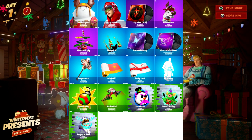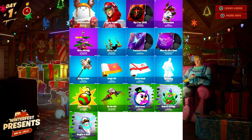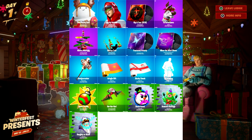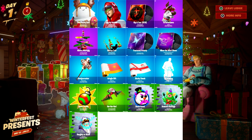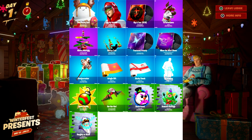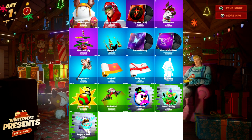You guys have the chance to see all the rewards you'll be getting — by the way, you get a back bling, you just get a lot of stuff at the end of the day. So at this moment I just opened one of the best ones — I got the glider. The glider was pretty amazing. There are three sprays, two gliders, one emoji, one emote, one wrap, one pickaxe, three music tracks, one tail, one back bling, and two new skins that you guys are going to be getting for free in this Winterfest event.